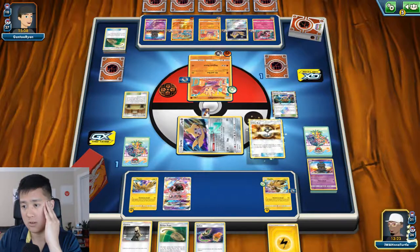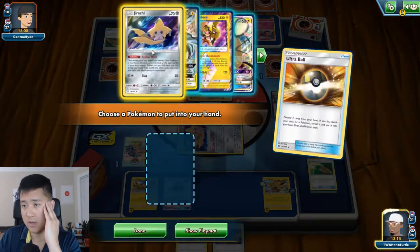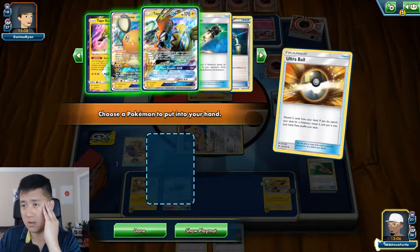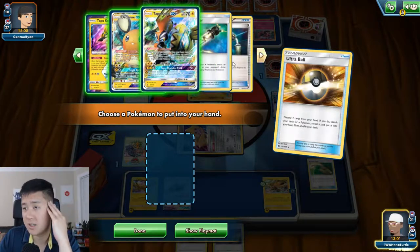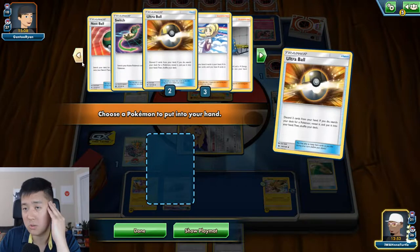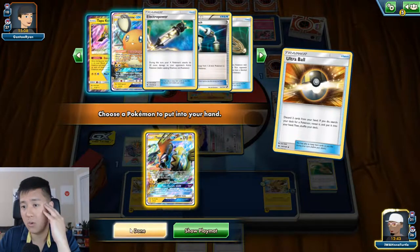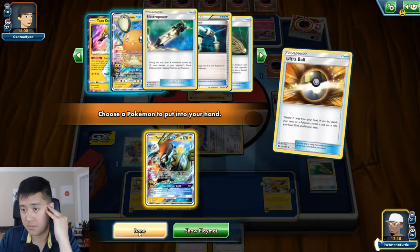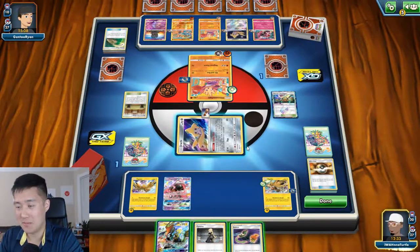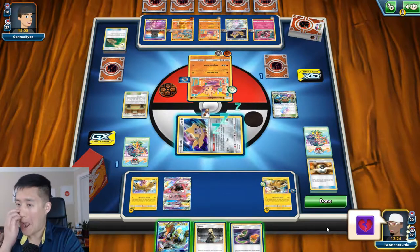Let's grab another Jirachi and get rid of this. If I play this it's not enough - I would need that as well. There's a Nest Ball, two Ultra Balls and a Nest Ball. Maybe pulling this and then Cynthiaing for either Electro Power or Nest Ball or Ultra Ball. Oh no - I did that wrong. That was a mistake.